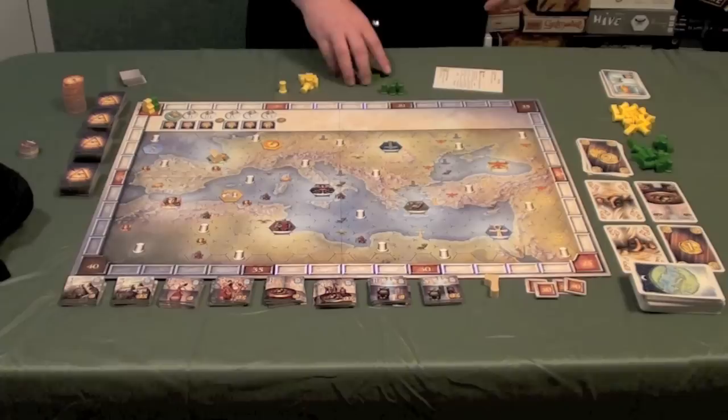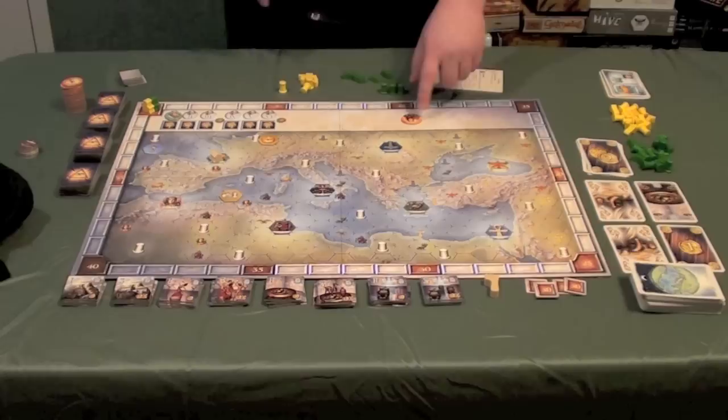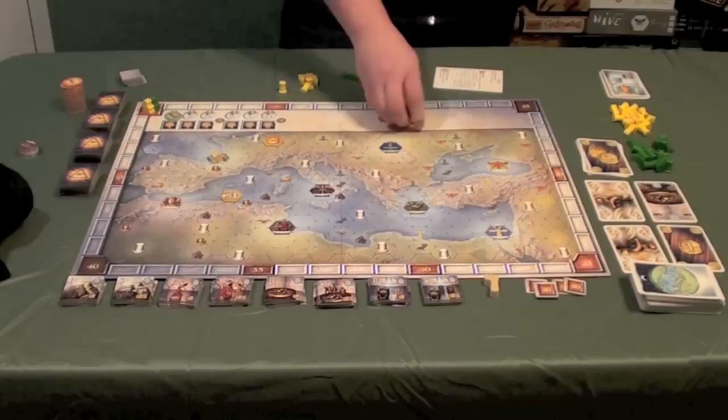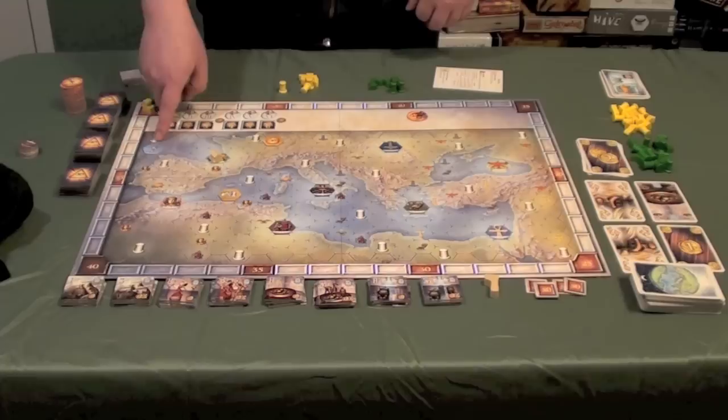These are bonus tiles that you can get by reaching them with your feet. When you move and place a foot on one of those spots, you can get the bonus token. For example, one tile requires you to put out a point token and gives you the highest point token from that region — say three points — which you score during scoring rounds. Another tile gives you one column and one foot, and another gives you an extra movement whenever you take the movement action.